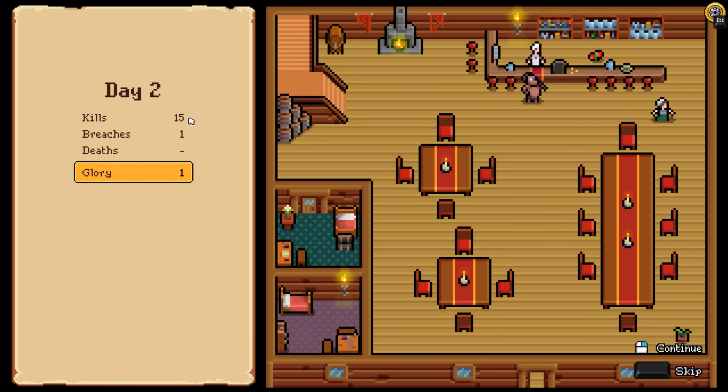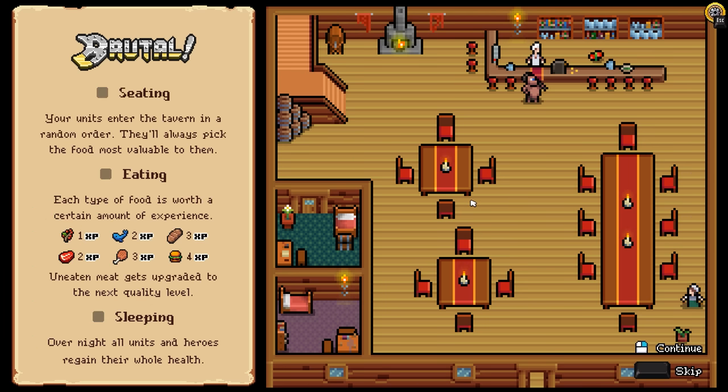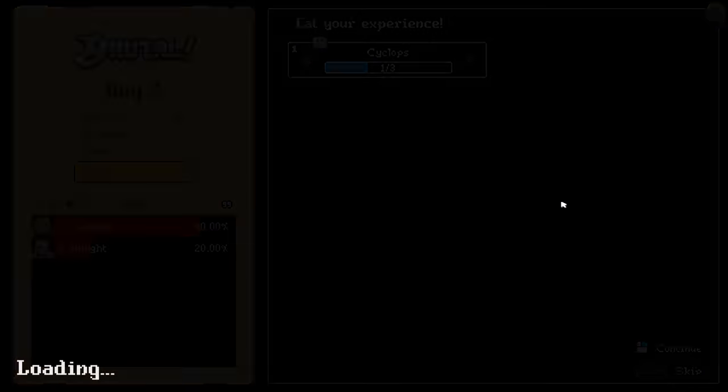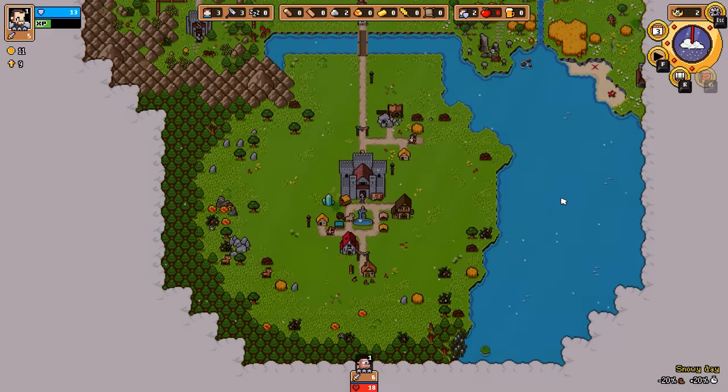We're able to get up to 15 kills — one managed to breach through, but we still managed to pick up some glory regardless. If I hit continue, my Cyclops is going to pick up some berries and go find some seeding. He's then going to eat that food, and depending on what food he eats, he gets some experience — he's going to gain one experience right now out of the three necessary to level up. He's also unhappy because, well, a Cyclops wanting to eat berries — if you can go for better forms of food, you'll progress a little bit faster.